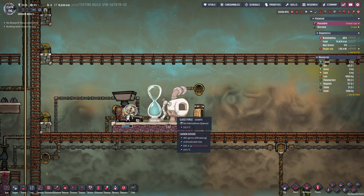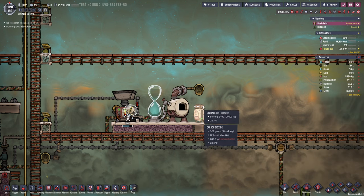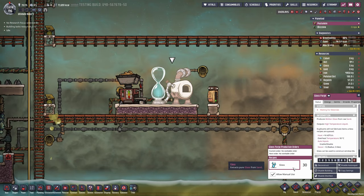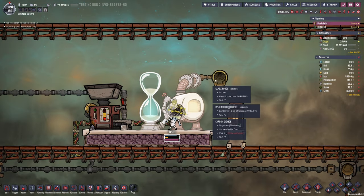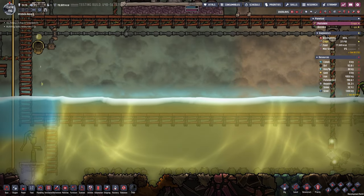There it is, my beautiful glass forge — let's bring it into action. I'm gonna start with about 30 crafts and see just where this is going. I totally misplaced that storage bin — there we go, that's much better. I'm gonna set this to the same priority I have all of my operations buildings at. Jean is crafting the first glass and it is dropping over and into here. It should be okay with the temperature though.